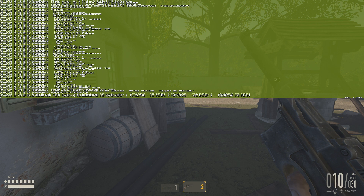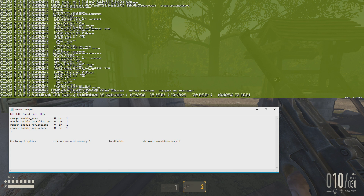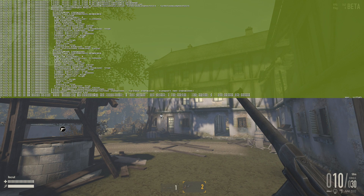Now that we have the console open, there are a couple of commands to get you some better FPS. The first two I know for sure have really good results: SSAO and tessellation. Type into the console: render.enable_ssao space zero. Zero turns it off, one turns it back on. SSAO is an extra filtering system used to make shadows and lighting look better. Watch the bottom half of my screen as I disable it.